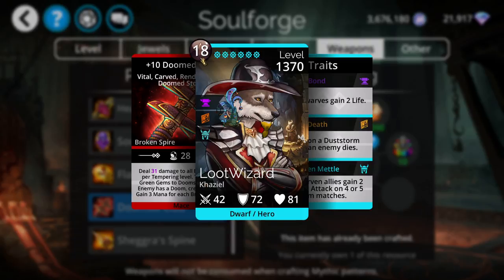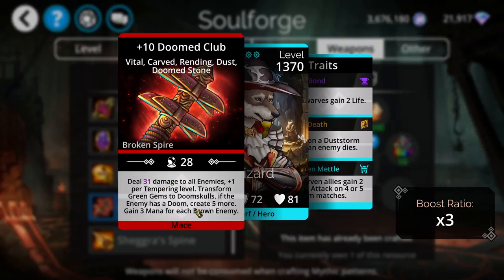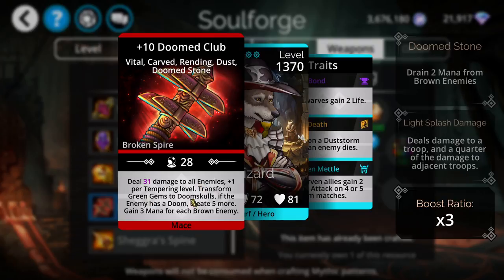Doomed weapons do have a high mana cost, but with certain classes in the game you can start with half mana — so instead of 18 you'll get half of that. They do quite a bit of damage once you get some magic, and this one transforms green gems to doom skulls.